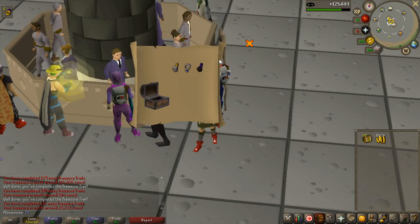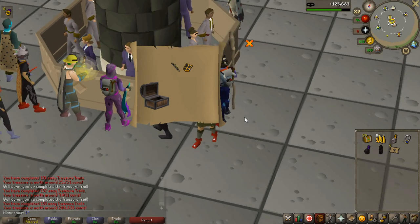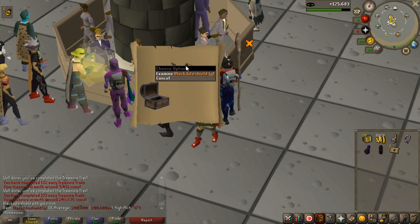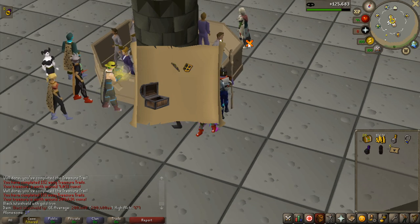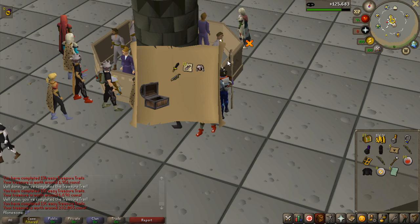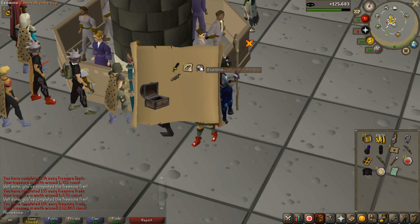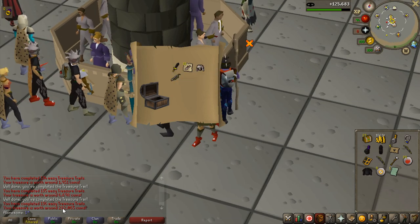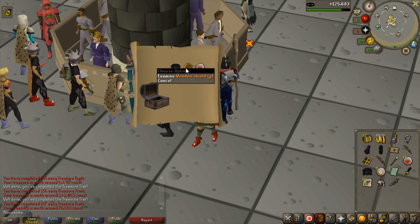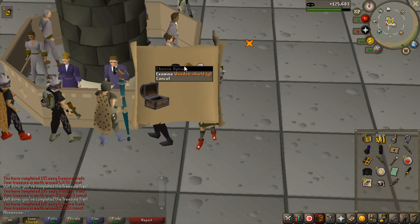Another steel full helm G. First black cage shield G at 200k — a lot of these items are worth way more than I expected. Gothic's page as usual, only about 6k. Second Zamorak robe top — actually I think this is my first one at 282k, really good value. Then a wooden shield G — one of the new items, pretty cool to get one of those. It's only 74k but it's a cool item.